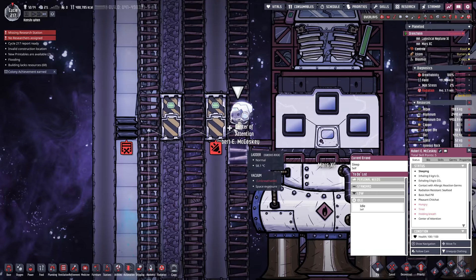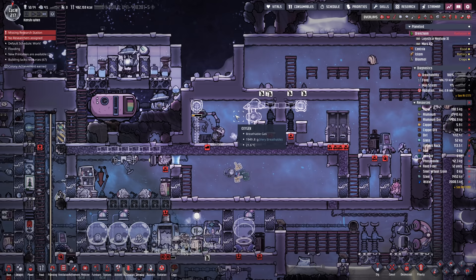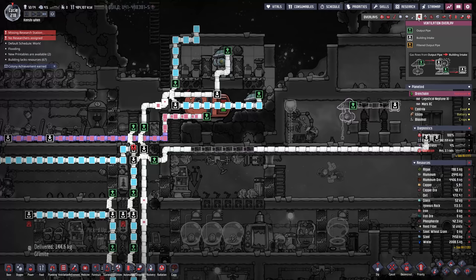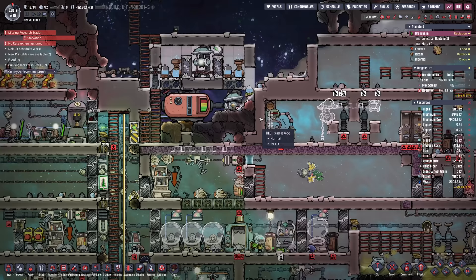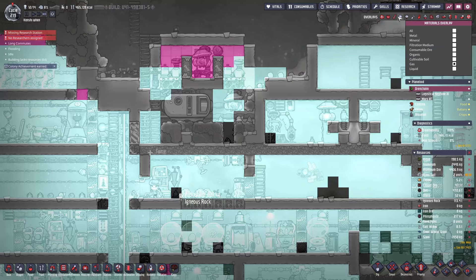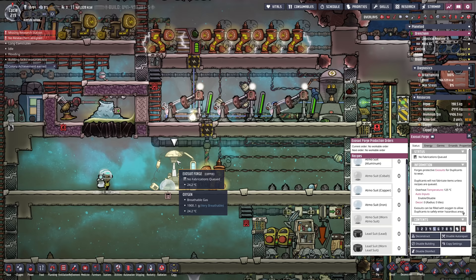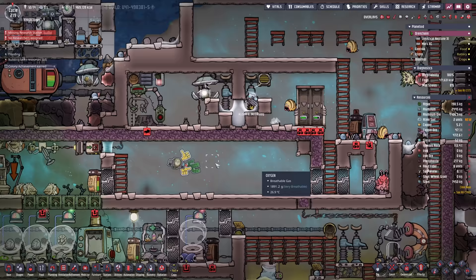Since we have some plastic now, we'll make a high pressure gas vent so we can suck all this oxygen out of here and vent in some hydrogen — we happen to have a bunch of hydrogen close by. We'll also make an atmosphere checkpoint out of copper and put it right there, so anyone going in needs to put on an atmos suit and takes it off on the way out. Gas pressure in here is dropping rapidly.